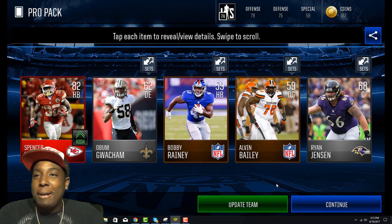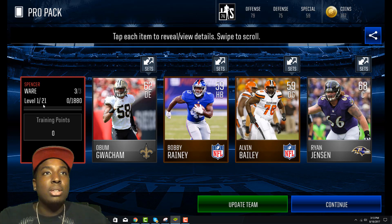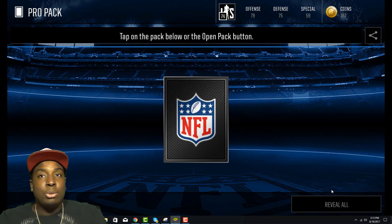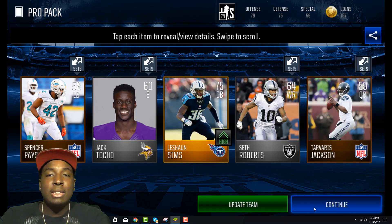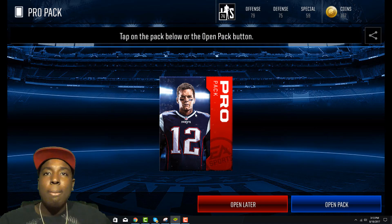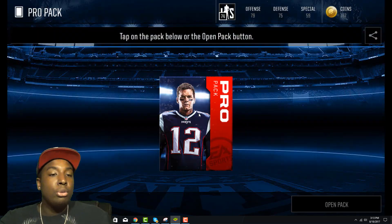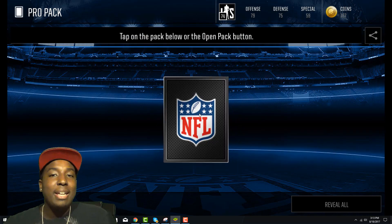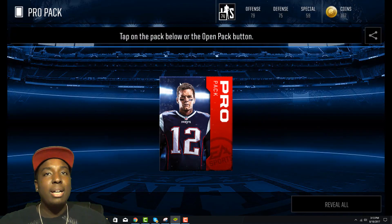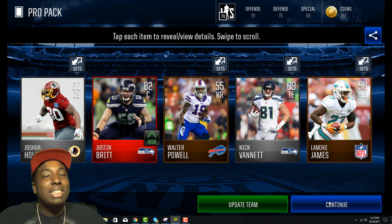Whoa, we get an 82 overall halfback Spencer Ware — let's go! He starts at 80 speed and has 21 training levels. If you train him up his speed could be very high. I'd probably use that guy as my running back and use all these golds to train him up to max. I love how you can train up players in this game — like JJ Nelson started as a 75 overall, I trained him to an 85 and he's got 99 speed. I put him at starting wide receiver on the left side, and Tyreek Hill on the right.